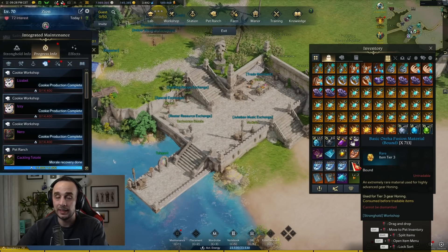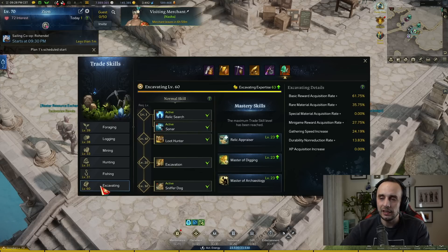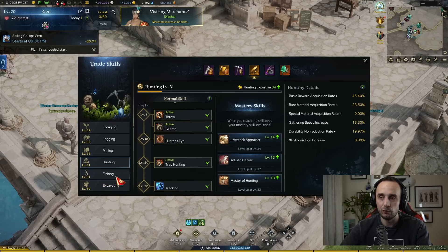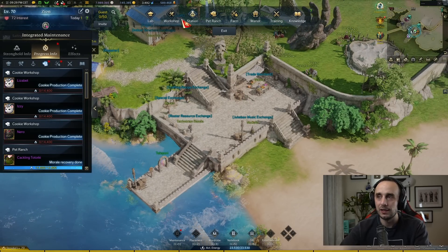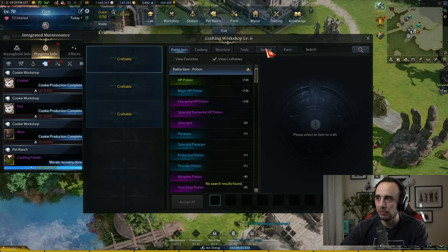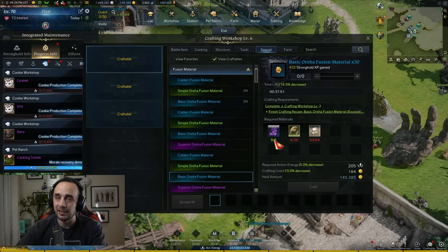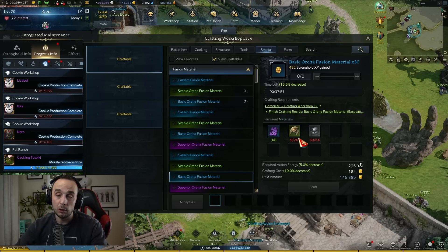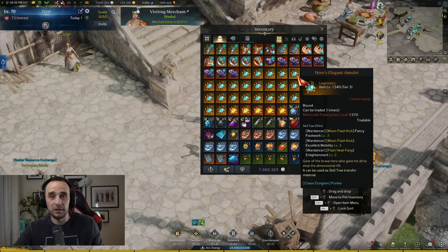You get Oreha Fusion Materials by crafting in Lost Ark, and these days professions are quite rewarding. You should choose either Excavating, Fishing, or Hunting to start — just one of the three is enough. Only materials from these professions help you craft Basic Oreha Fusion Materials: Fishing mats for one version, Excavation mats for another. If I had to recommend one profession, I'd absolutely say Excavating — even if you don't want to craft, you can sell the excavation materials directly at a very good price.